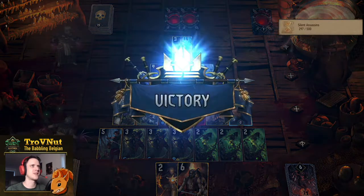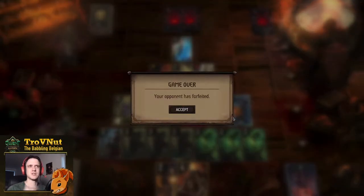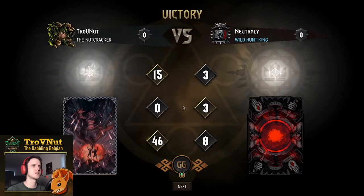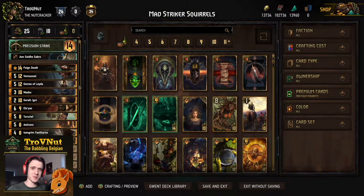I don't know why you would leave that alive. Northern Wind getting Madoc out, Precision Strike, then use the two damage from the Sentinel on the Sorceress. And there we go — they forfeited. Their hand must have been really bad at the end; there were only seven cards in their deck so they must have burned most of their good cards early. Two forfeits with this deck — it's really, really powerful against engine-heavy decks.